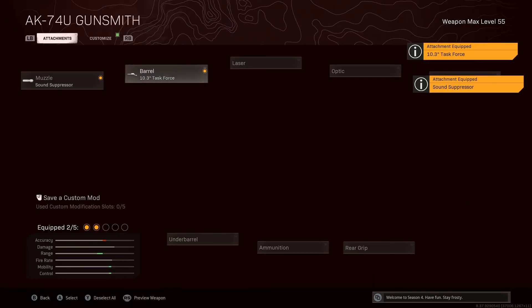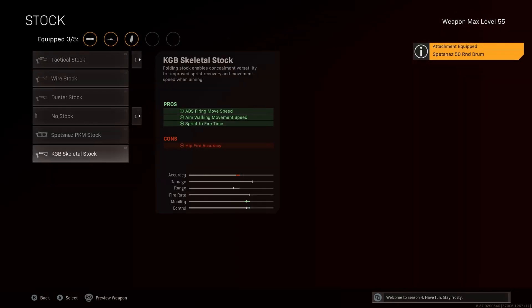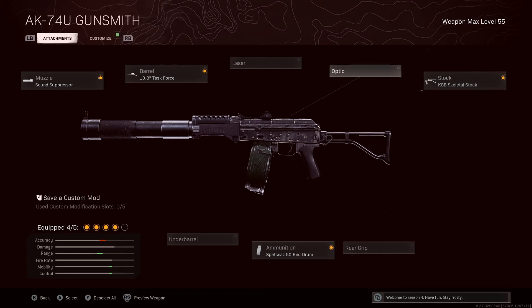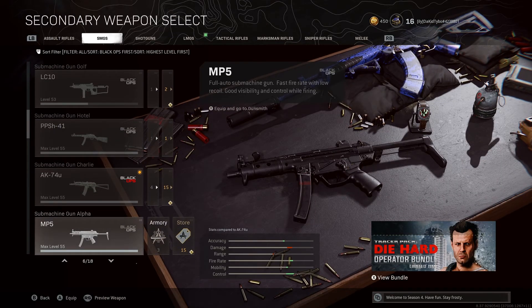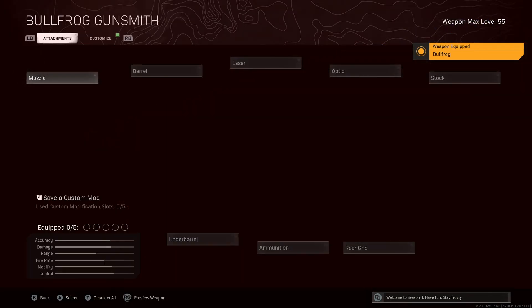The AK-74u actually has one of the fastest time-to-kills — if you hit two headshots it's the fastest of all the SMGs. Try it out. I struggled with it personally, I have a couple of gameplays with it. The build is the same as the others — you can switch out the Bruiser Grip for the Tiger Team or the Target Designator.